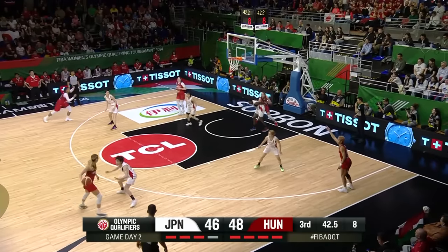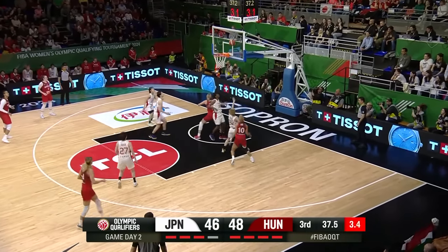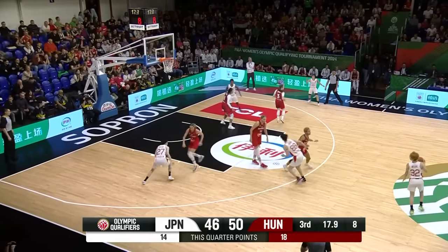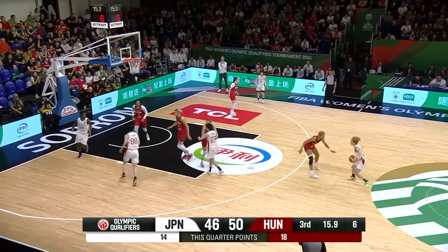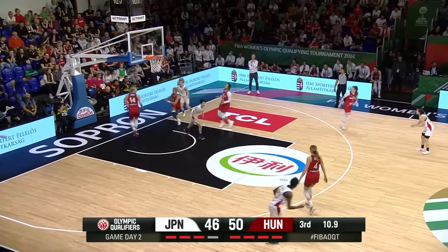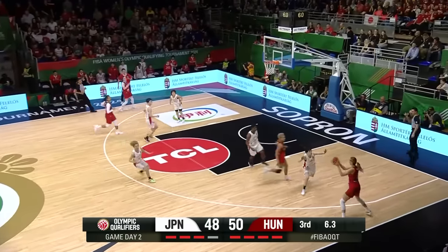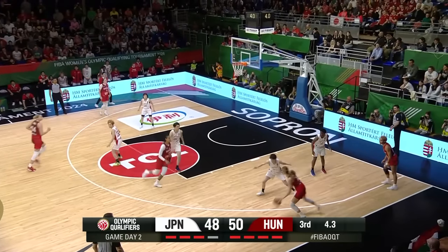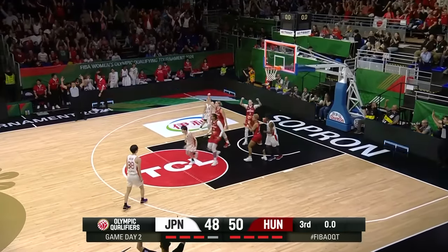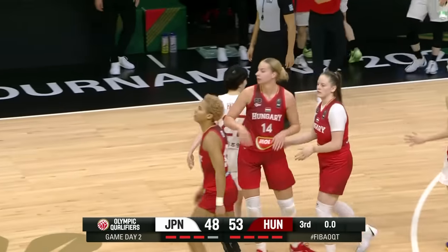Got to be aggressive. Aho to the middle, puts up the tough one — gets it to go. Miyazaki, guarded by Aho. Five on the possession, puts it on the floor, goes right off the glass for two — tough, tough move. Aho trying to get it away. Dubai has plenty of time, gets her feet set, puts it up — gets the three to go. Hungary with a 53 to 48 lead at the end of three.